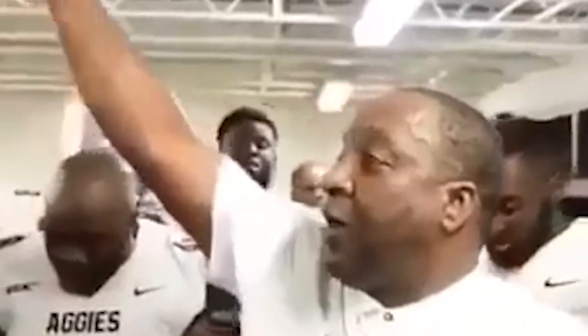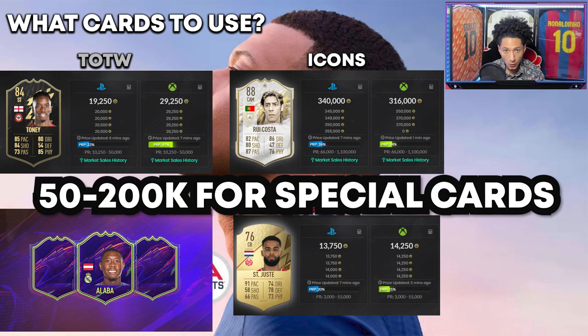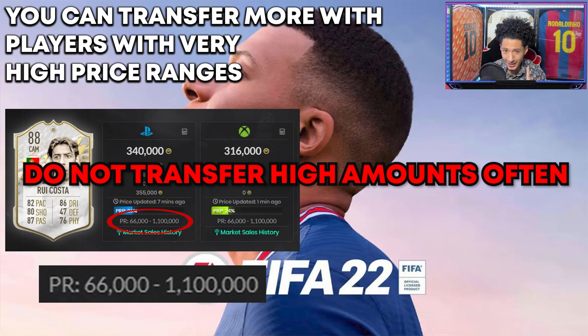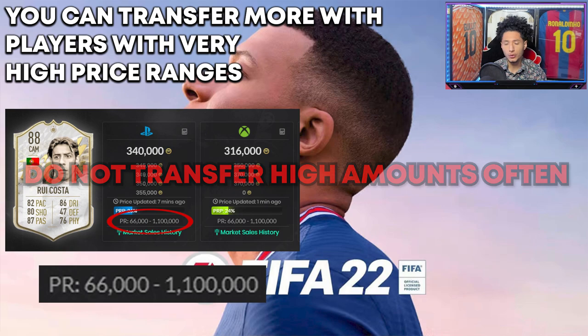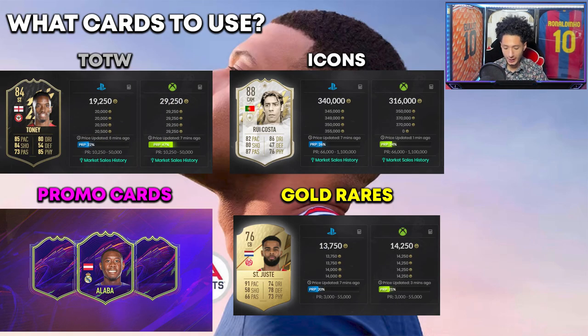To transfer the big money, you do want to use special cards — 50,000 to 200,000 coins for special cards or icons. Icons are a very special exception to this rule because they are so expensive and have such a high price range that you could actually transfer more than 200k at once with an icon. If you do that, I would recommend doing it only once and then waiting a couple of days. For example, if an icon sells for 200k and his max price is 700k, you could list them for around 550k and transfer that high amount of coins — but then wait a couple of days before transferring again.